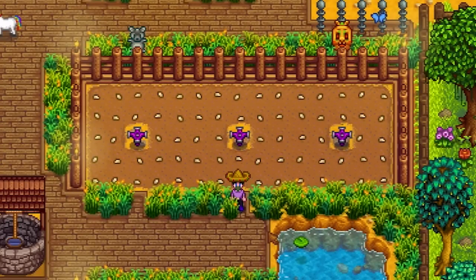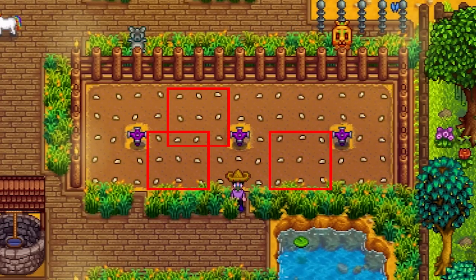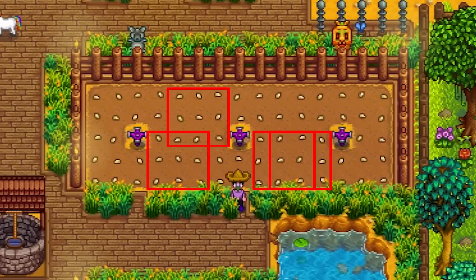My farm isn't the perfect example but take a look here. The giant crops grow in three by three areas, so you can easily see where the different locations can grow. You can grow them here, you can grow them there — there are a lot of different locations where the giant crops can grow. The more of these locations you have, the more chance of your giant crop growing.